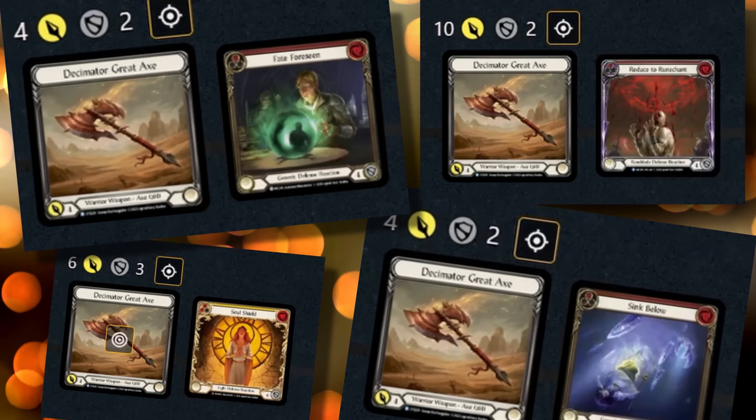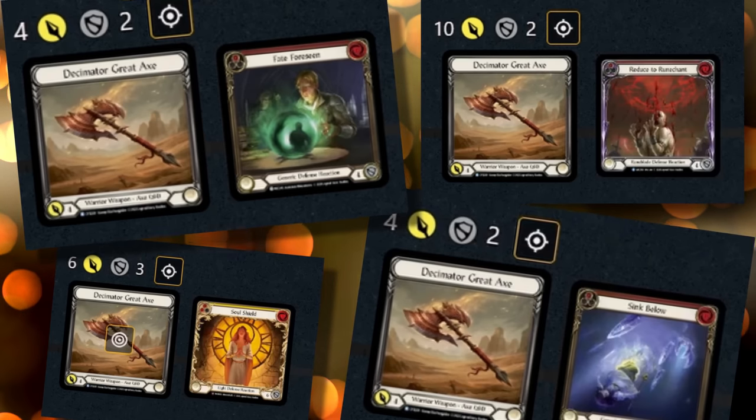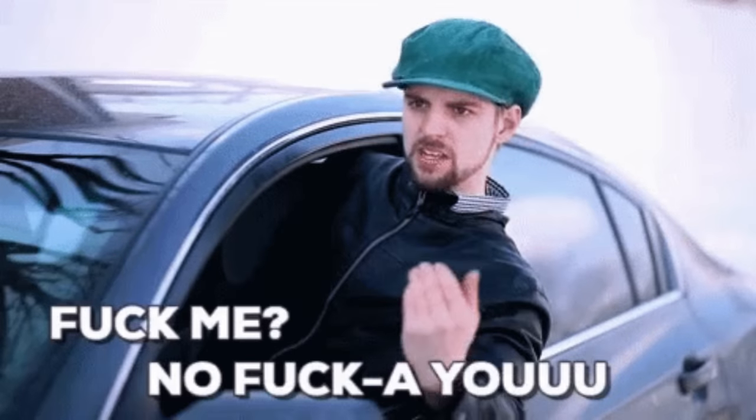Pair this with the fact that everyone and their dog will bring in every single D-React they can to try and counter Dawnblade Dory. This deck instead turns that weakness into our biggest strength.